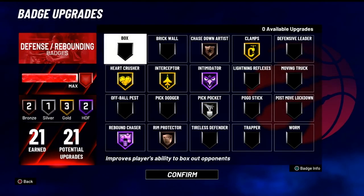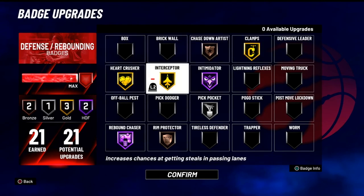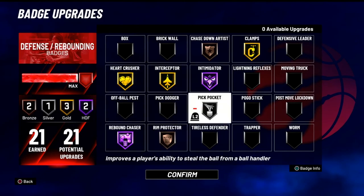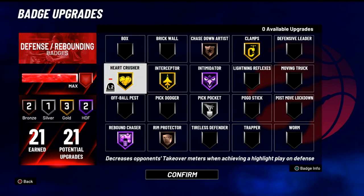So I'm going to start with defense. As y'all can see, my badges are distributed. Since I have my badges fully unlocked, I can arrange them based on what I'm playing. This was for 3v3 Pro-Am. I'm rocking Clamps gold, Interceptor gold, Intimidator, Rebound Chaser, Rim Protector, Pickpocket, and Chase Down Artist. Heart Crusher is an underrated badge, but I'm going to get into that last.